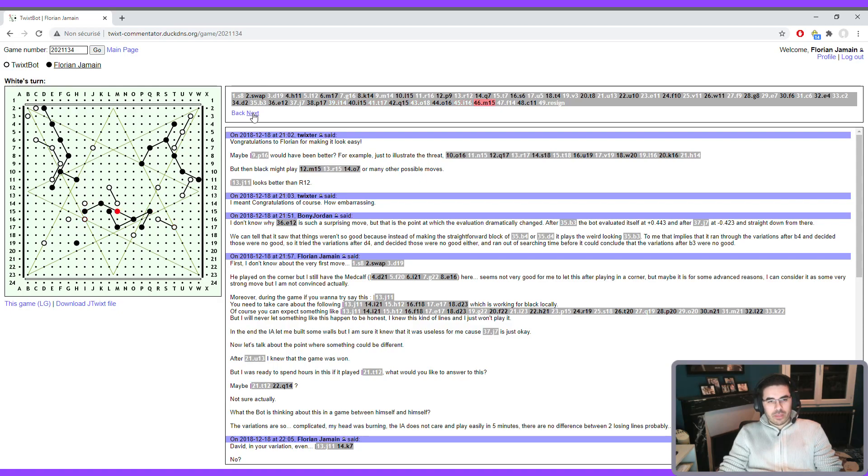I played this move and I'm connected. White resigns in this position. I believe I could illustrate the three laws of connection games and of Twixt.